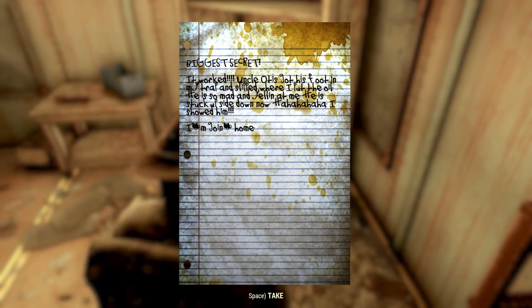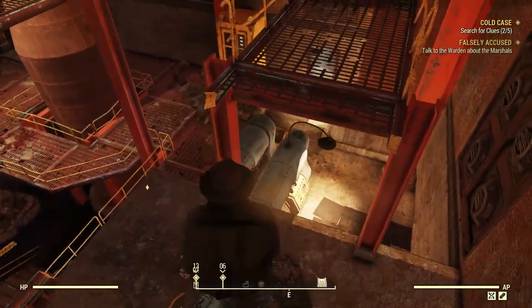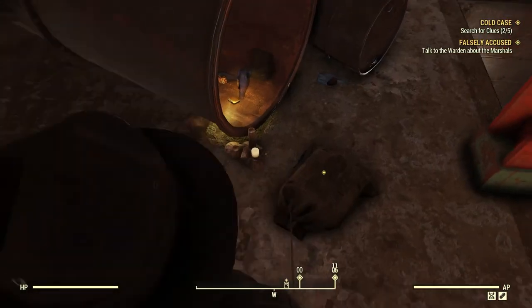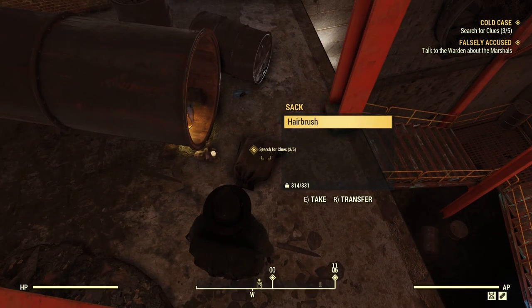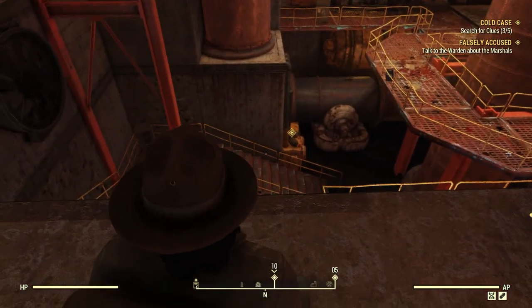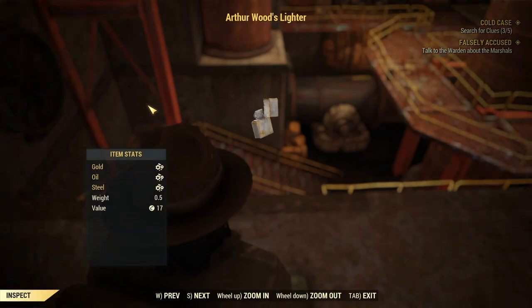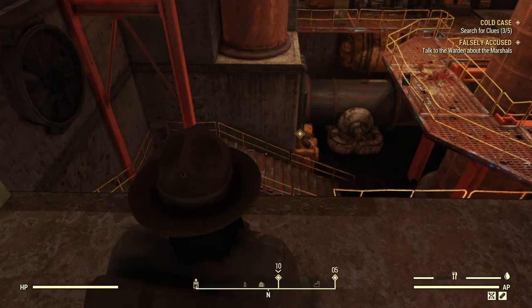Freddie adventure number three — biggest secret: 'It worked! Uncle Otis got his foot in my trail and slipped — I put the oil. He is so mad and yelling at me. He is stuck and slid down now. Ha ha ha, I showed him! I'm gonna go home.' Oh my god, he's going home! What is this — Arthur Woods' lighter. I'll just take it. Looks like just a random lighter.